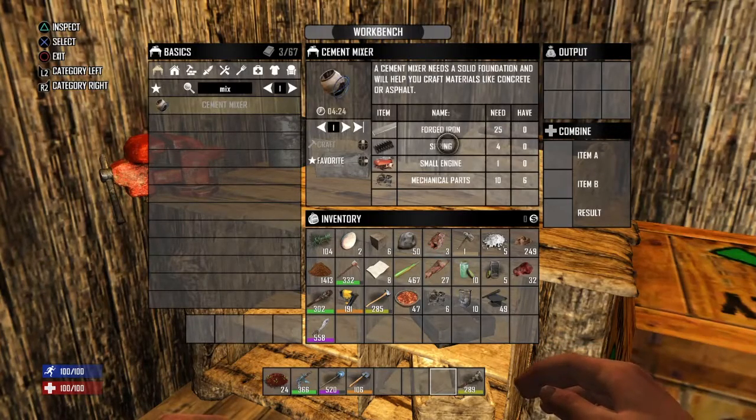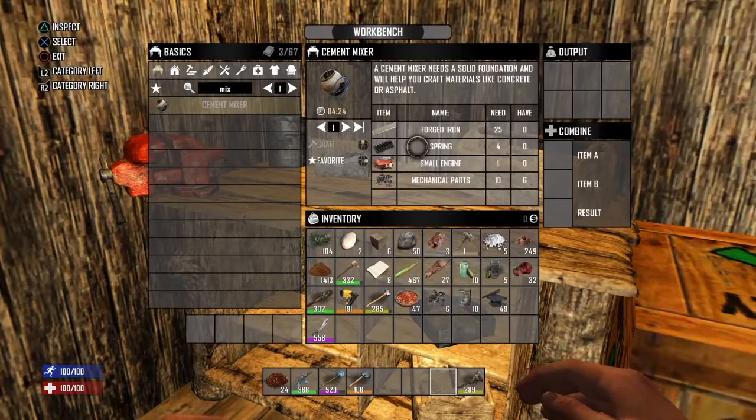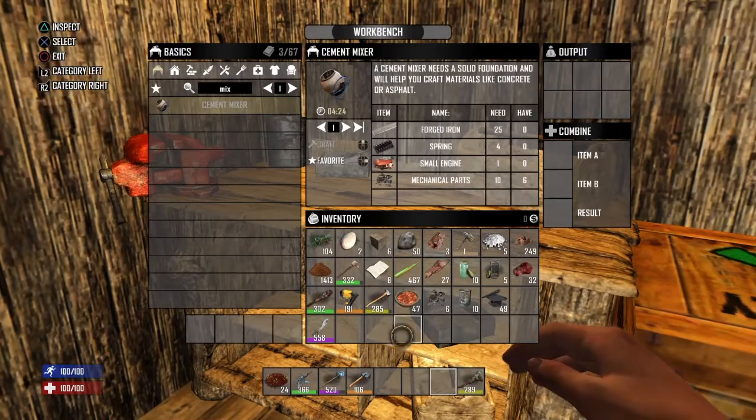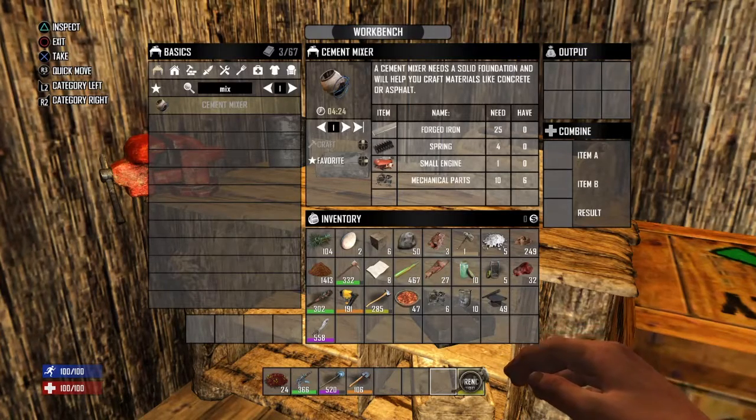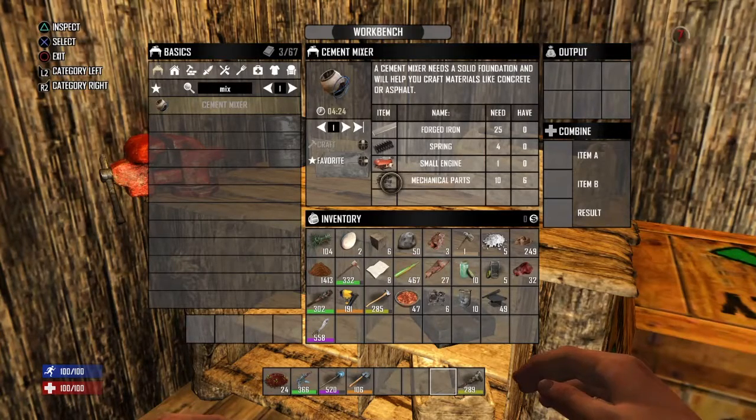To make it you're going to need 25 forged iron — you can make that pretty simple. For springs, take apart vehicles and you'll find lots of them, same with small engines. I recommend keeping any wrench you find because you'll always need wrenches until you get your bench built. Mechanical parts you can get from chairs or cars as well.